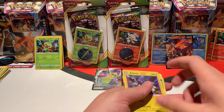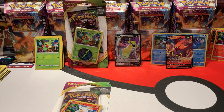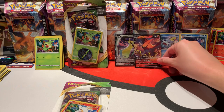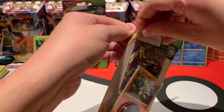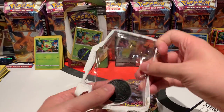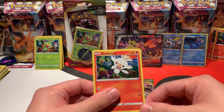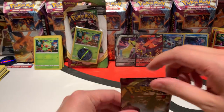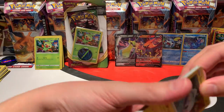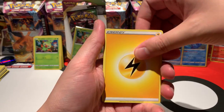The Tornadus is the reverse holo and the rare is a Zekrom holographic! We still have two more blister packs to go — the two you can see in the back. I'll sleeve my Talonflame immediately before anyone complains I don't treat my cards well — I actually treat them very well. I'm a true collector. Shout out to all my friends in Australia and New Zealand! The rare is an Exeggutor non-holographic.